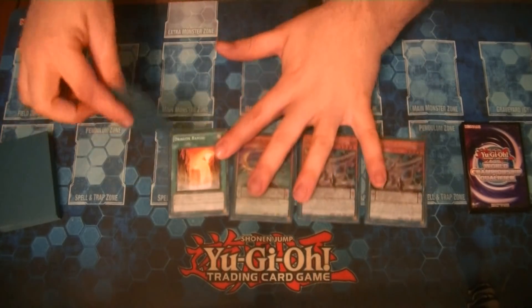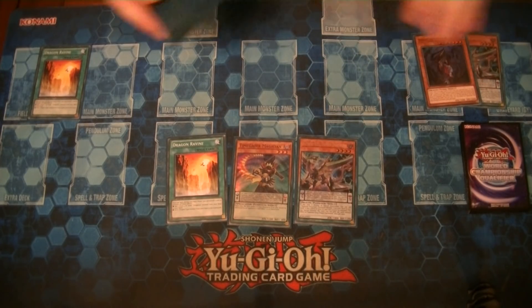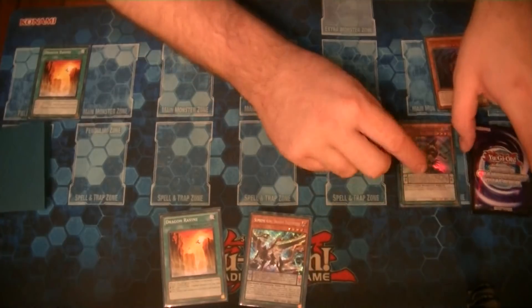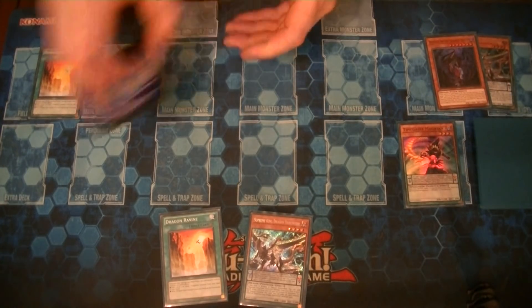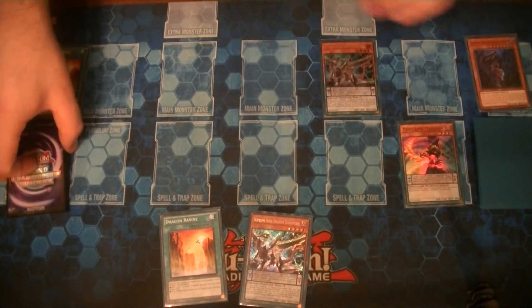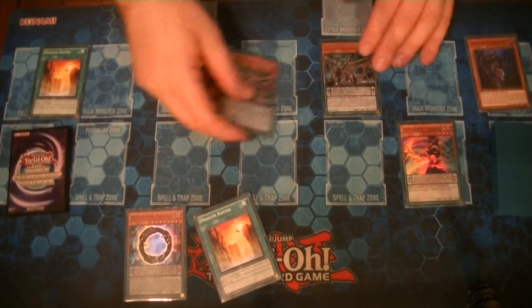First, activate Ravine ditching Darkworm to dump the Strudo. Before activating Darkworm to special summon itself, already activate Timegazer Magician in your pendulum scale — that's really important because as soon as you have a monster on board you can't scale it anymore. Darkworm special summons itself and you add Gate Zero. At this point, normal summon and make Electromite.